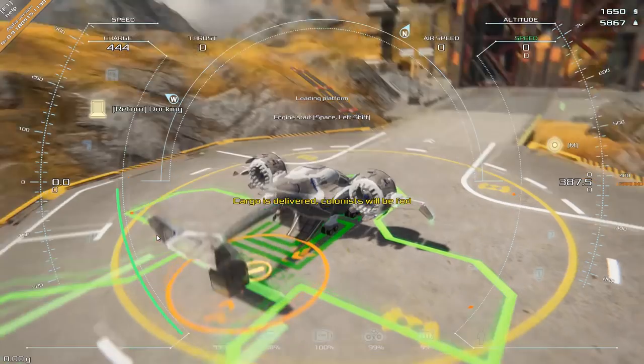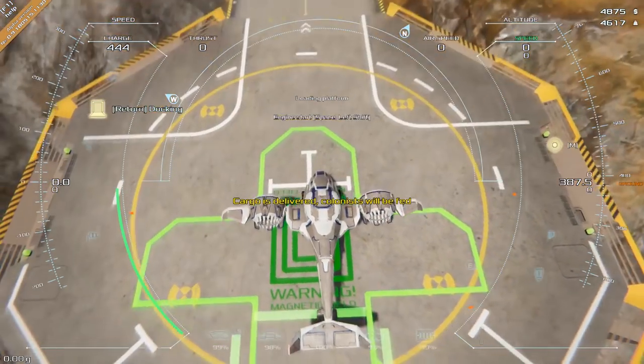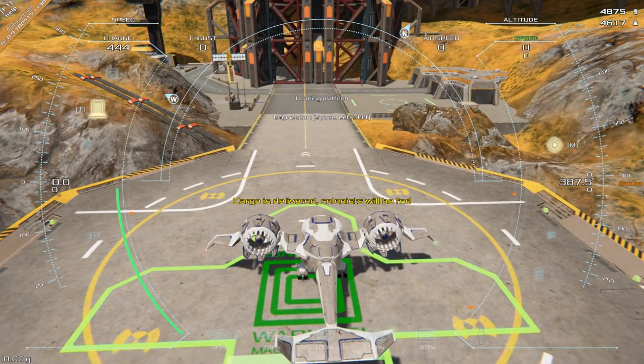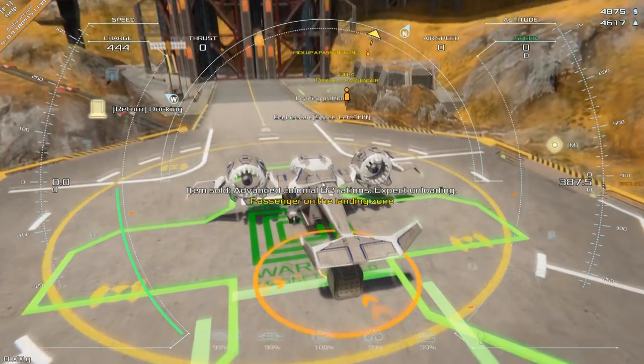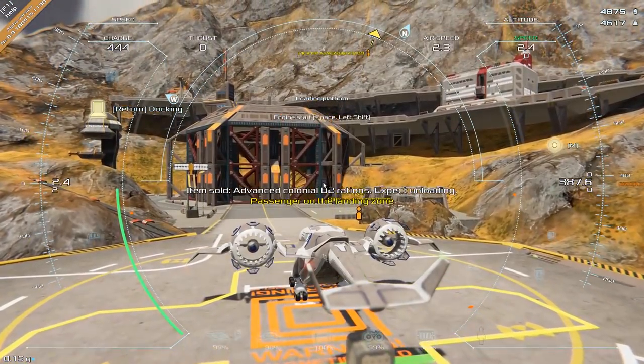No one's going to not get fed on my watch. We've got to pick up a passenger — can I just lower my ramp here? T to lower the ramp. Now I've got to drive over to him. I won't fly there — what I'll do is just taxi over to that area, and we'll then get the passenger on board so we can go drop him off somewhere.